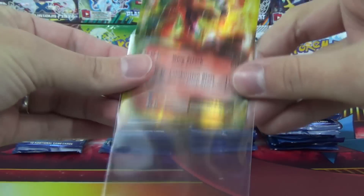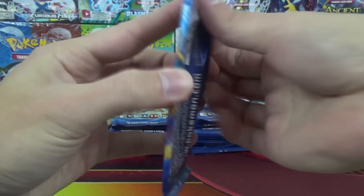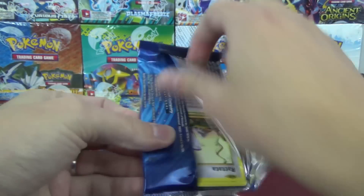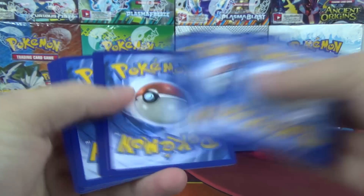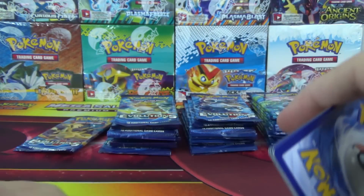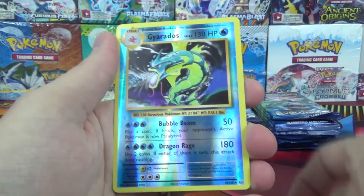And it's Charizard EX from the Mega Charizard Pack Art — Wind Attack and Combustion Blast. So that's two foils out of six packs, right on pace. Nothing game-breaking. Looks like the disadvantaged Charizard with just eight packs probably isn't going to pull through as our victor here, but you never know.